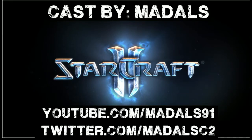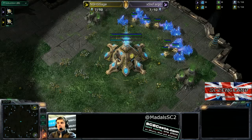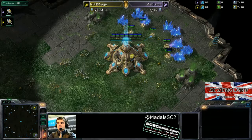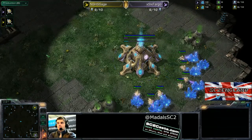Hello and welcome everyone, I am Maddles and welcome to game two of this best of three from the Zotac Cup. It is a PvP and let's introduce these two players for anyone just joining us. In the top right, Sage as the yellow Protoss player, and in the lower right as the pink Protoss, we have Fargo.